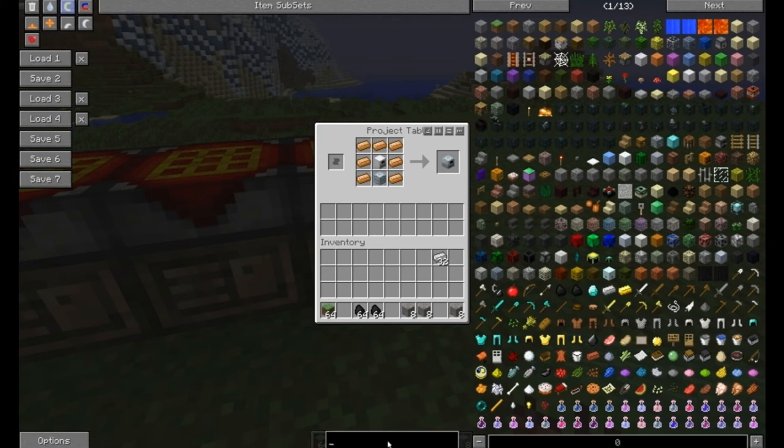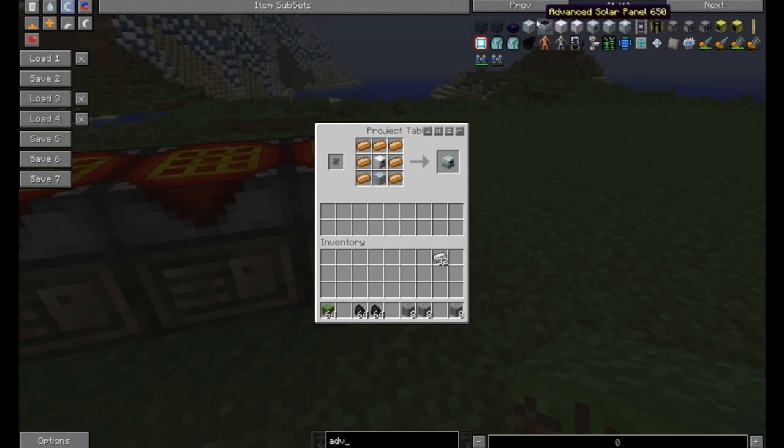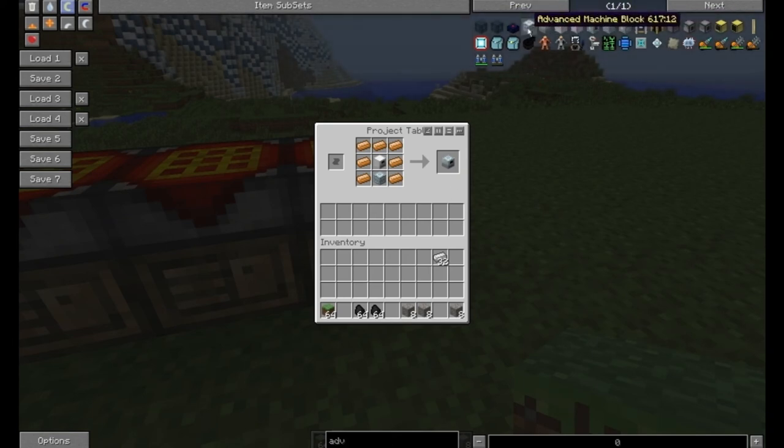up how to make things, what you're going to do is type in the search bar at the bottom. You can do a partial search — for example, 'advanced machine block' — then click it or press R over it, and it's going to give you the recipe on how to make it.